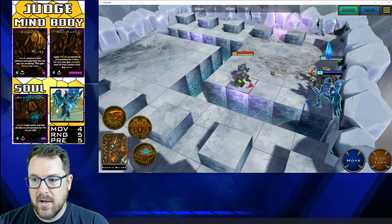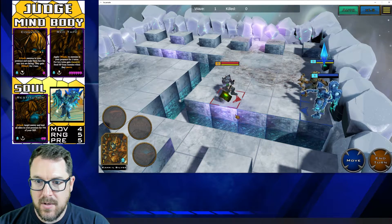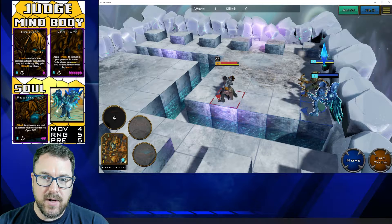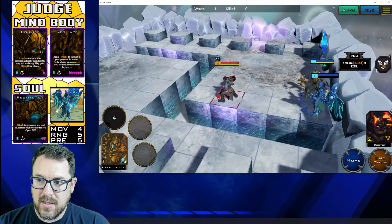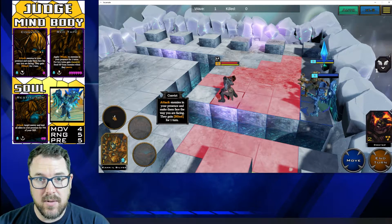Let's get closer and see this up close. There we go. He turned around and the range is down. He's got the blind — zero range. So that works well. Let's move on to the next skill.